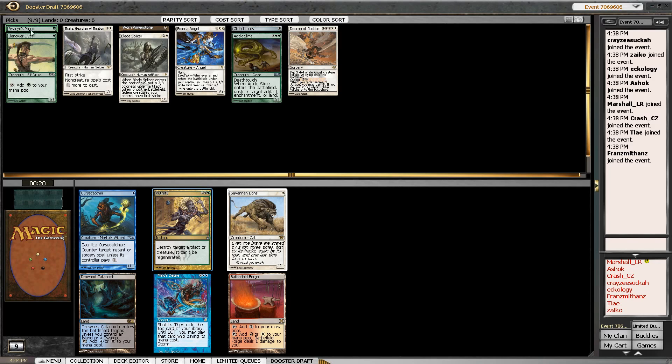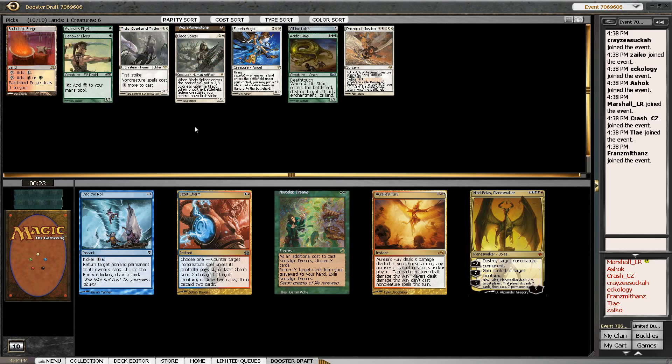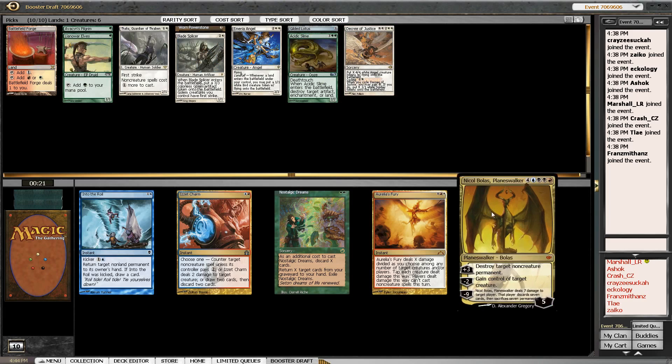Putrefy — Savannah Lions is not really what I want to be doing. I want to be doing bigger things. So for me it's either Putrefy or Battlefield Forge. Battlefield Forge is a pretty reasonable option to pick up here as well. I'll take Putrefy just in case we dip into black, but actually I'm just going to take the Forge since we don't really know where we're going.